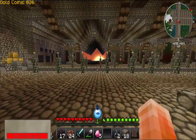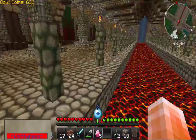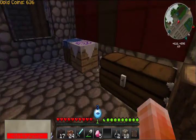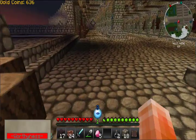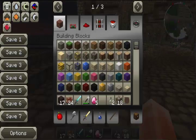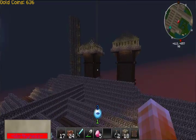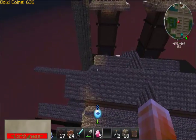Exactly the same over the other side, except over here we have some bookshelves and an enchanting table — this is my magical section. Let me quickly switch to creative mode. Quick fly-by — see another garden.